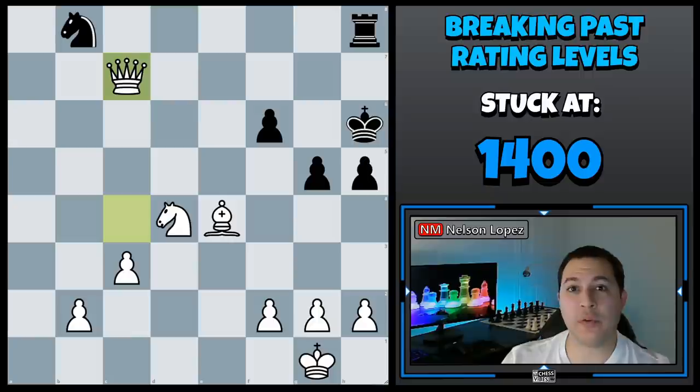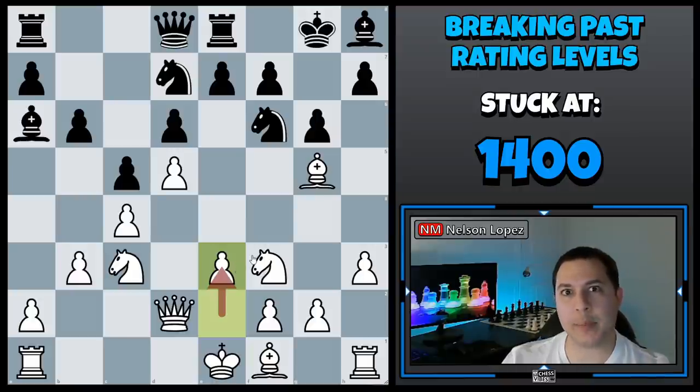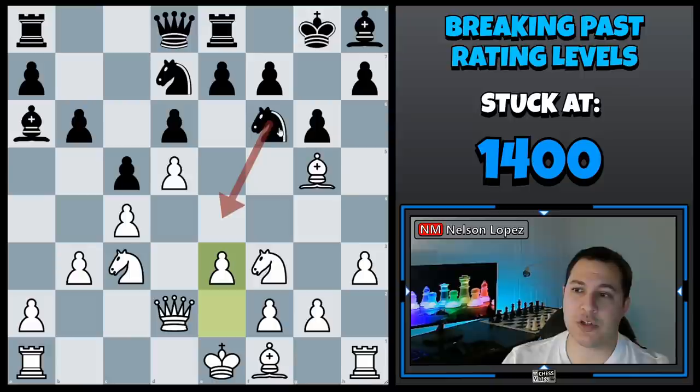You can see how powerful these discovered attacks and discovered checks can really be. In this final example of a discovered attack, white played e3 — this was a losing move. See if you can find what black played. If you said knight to e4, you are correct. There's actually a lot happening in this position — by playing knight to e4, black creates a discovered attack on the knight on c3.